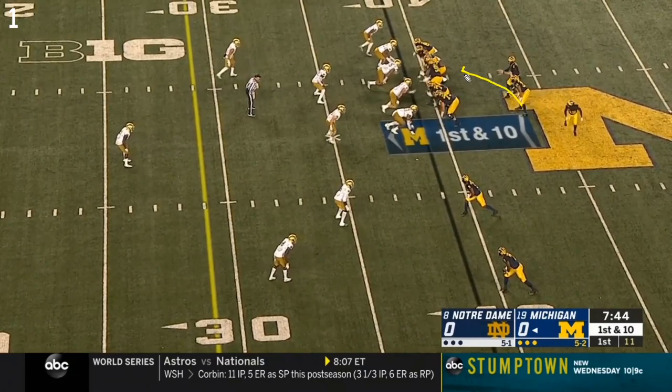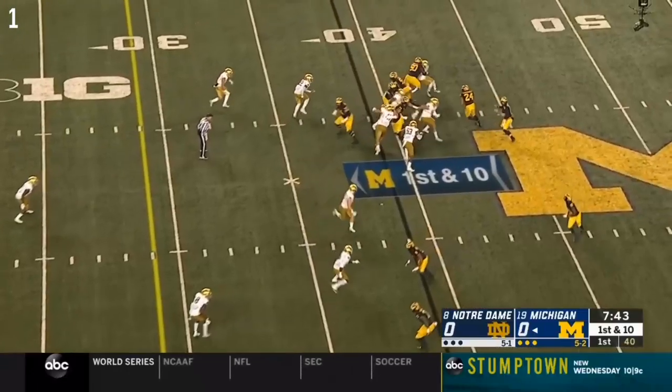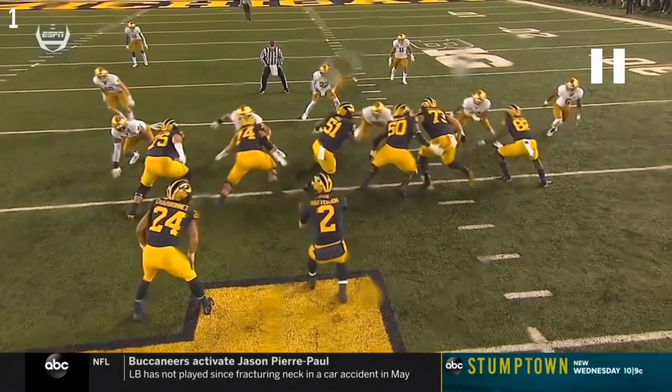Furthermore, given that the run is headed this way, Michigan's leaving the backside defensive end unblocked. That means you only have these guys to account for and block - that's six on six. Those are winning numbers for Michigan. So let's look at the play design and what the pullers are doing.